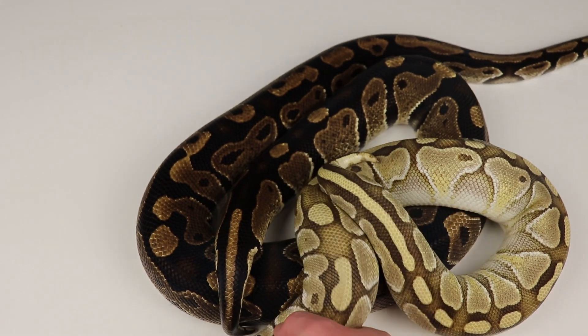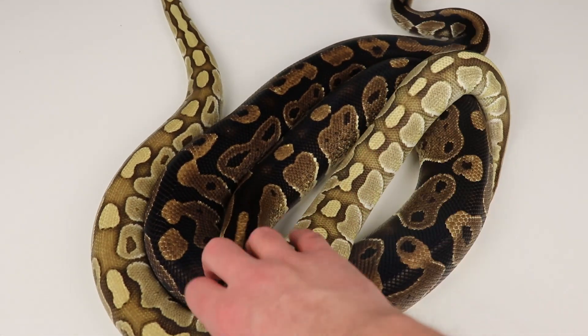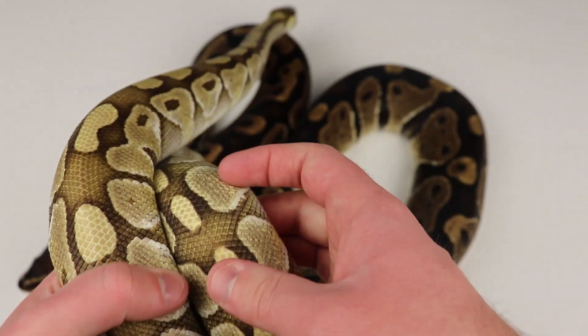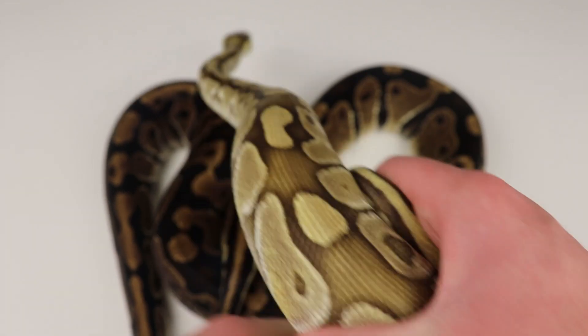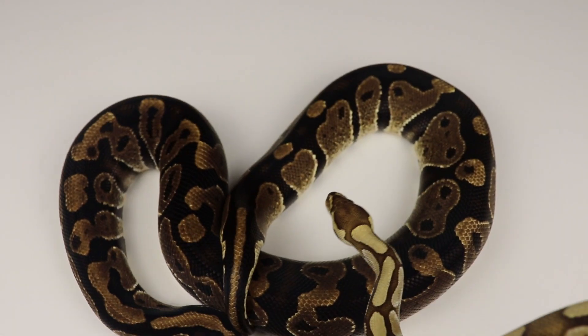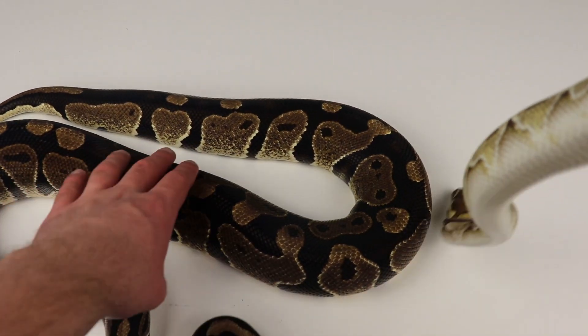There you go — completely no question. Brighter, the blushing is different, the alien heads are even a little bit more jumbled up, not as much as a Mojave or a black pastel, but definitely a little bit different from a normal. And even the head — look how light and blushed out that head is compared to what you get on a normal, just completely different from these two snakes.